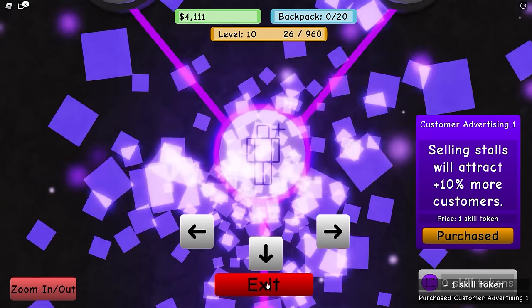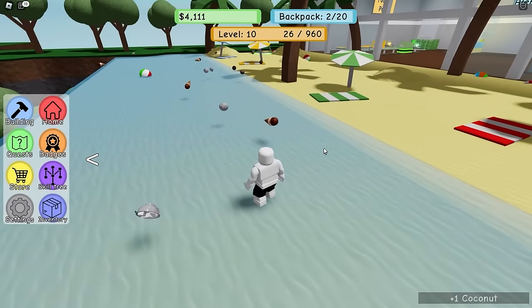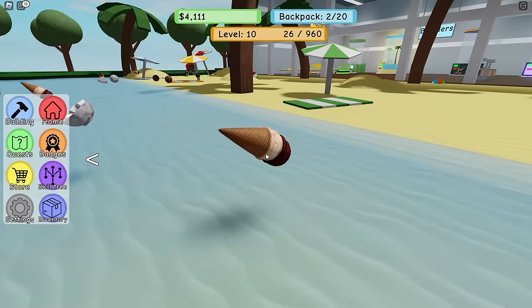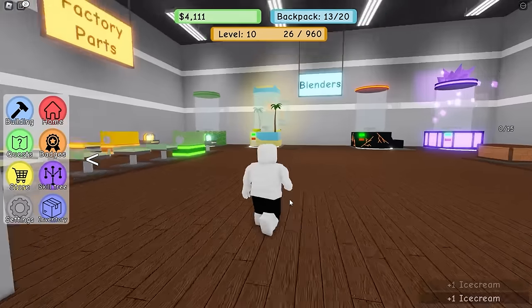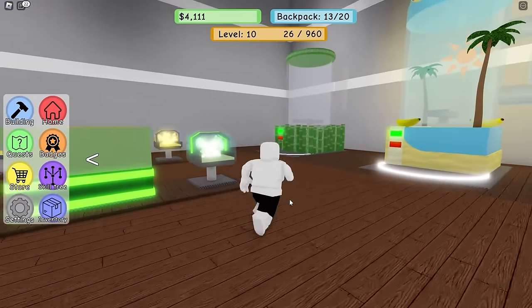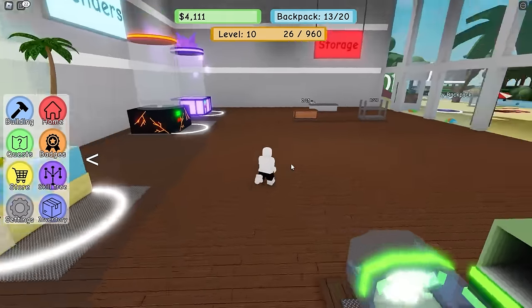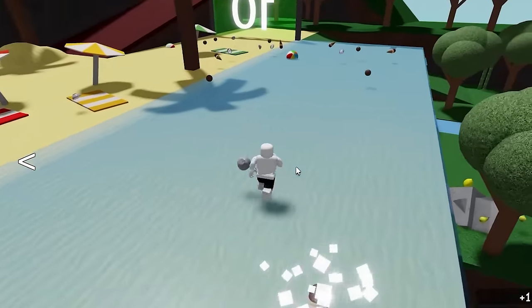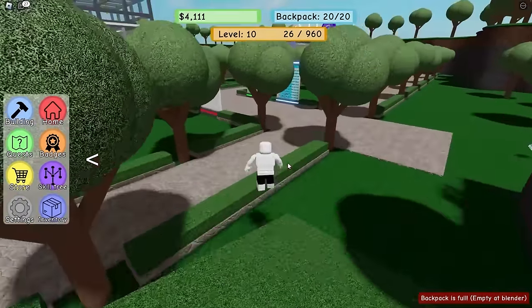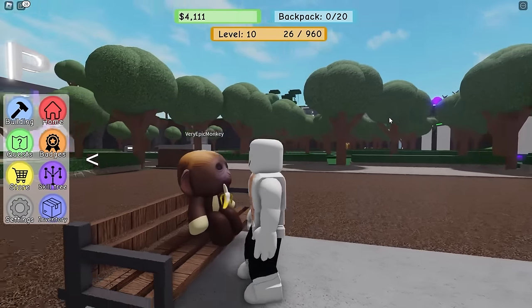We'll buy the backpack upgrade and go to the level 10 area. Oh yeah - there's ice cream, chocolate and vanilla! Oh we got more blenders in here - this game's crazy! But the quest wants me to buy a metal blender. This one's 12,500 and too expensive. I need a bigger backpack. I only have 20 space. I do actually like this game - I think it's pretty good. Very Epic Monkey is still enjoying the beautiful bench.